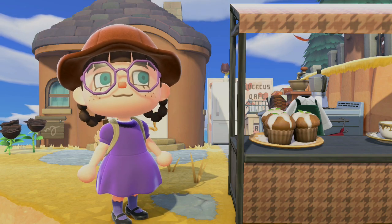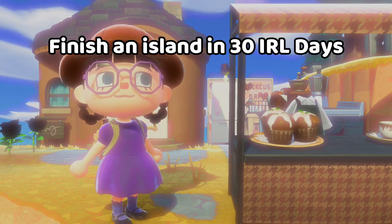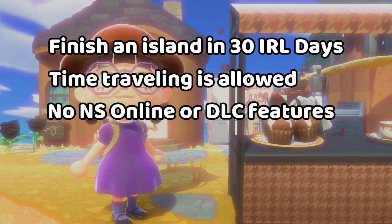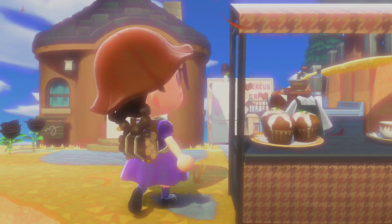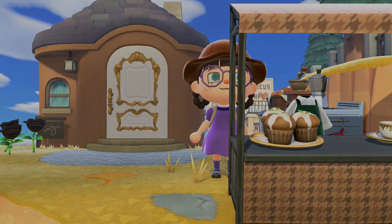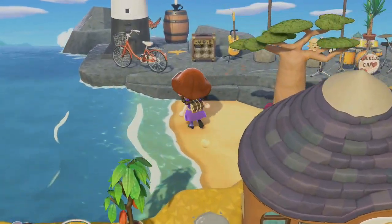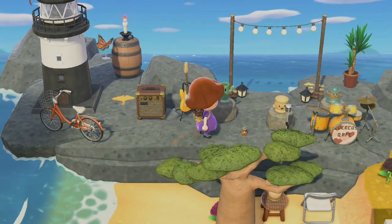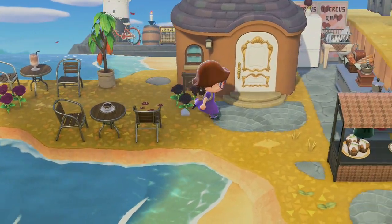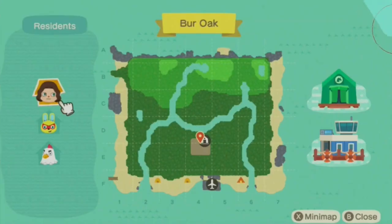Hello everybody, welcome to Day 19 of our 30-day challenge where we're trying to create an Animal Crossing island in only 30 real life days. We're allowed to time travel but not allowed to use Nintendo Switch Online or the DLC features. As you can see, we have our cute little café that we built yesterday — go check it out! This is probably our most intricate build so far, with a little karaoke and seating spot.